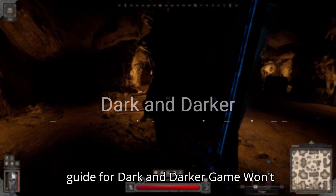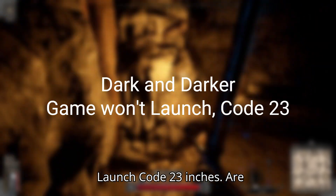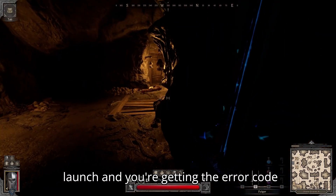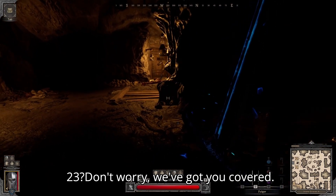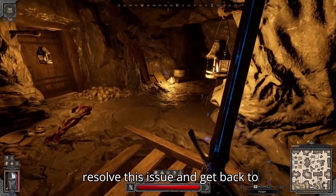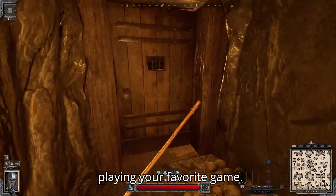Hello, and welcome to our troubleshooting guide for Dark and Darker — Game Won't Launch, Error Code 23. Are you frustrated because the game won't launch and you're getting the error code 23? Don't worry, we've got you covered. Here are three simple steps to help you resolve this issue and get back to playing your favorite game.